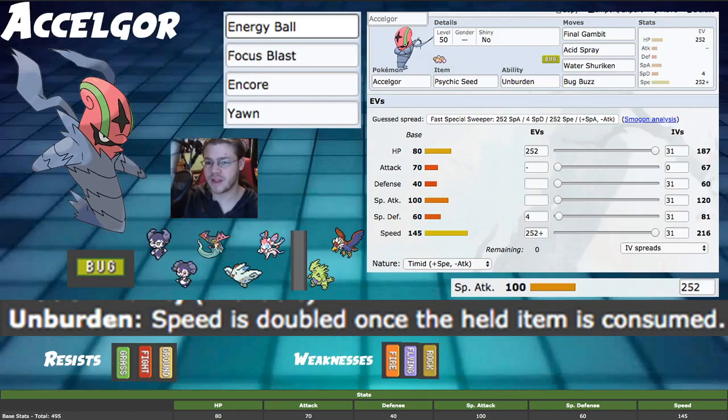However, if you are using Accelgor, you really want to position your Pokemon. You really want to position Accelgor against a Pokemon that doesn't super effective it. Since we're so frail, we get to bring it in and Acid Spray something — essentially Fake Tears it. We partner it with something like a Sylveon, a Togekiss, a Special Dragapult — something that can take advantage of the minus 2 Special Defense and just start sweeping really, really heavily.